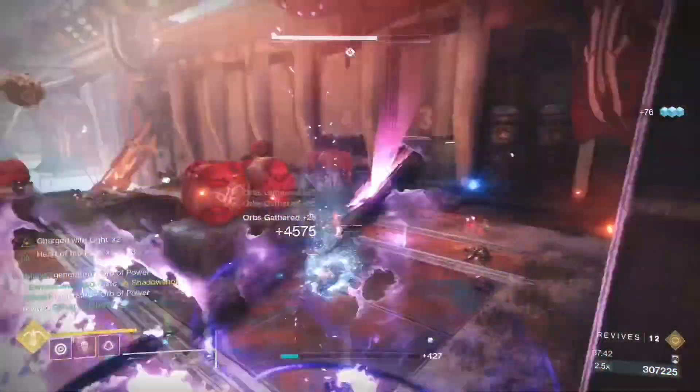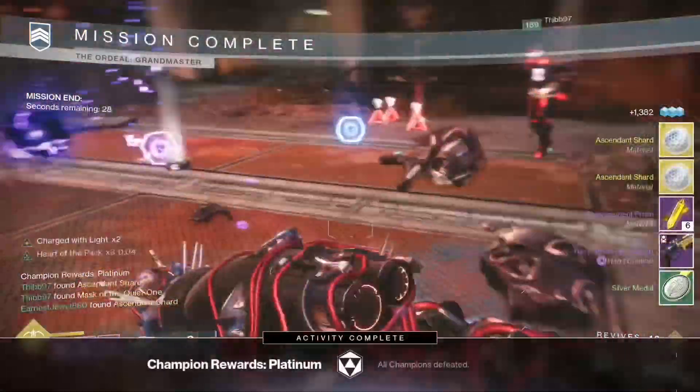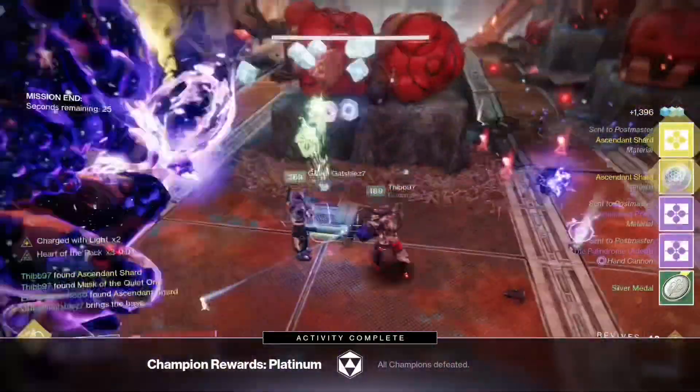You can also do Legend nightfalls for exotics, and if you complete these nightfalls within 10 to 15 minutes you'll get around 10 exotics in an hour.